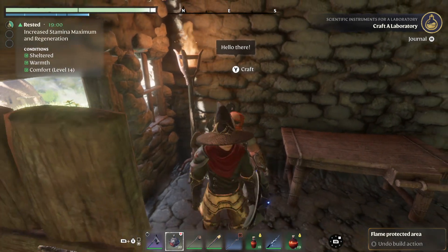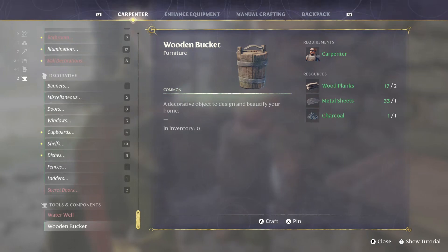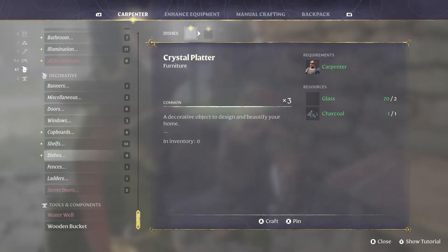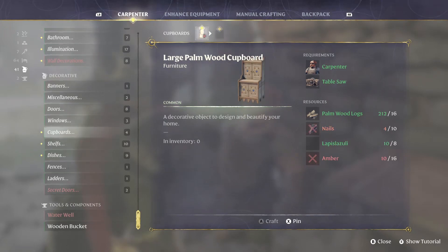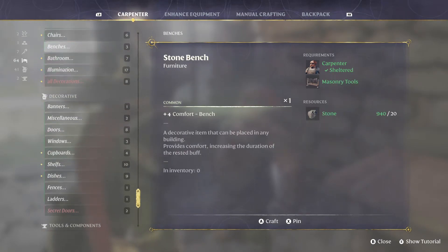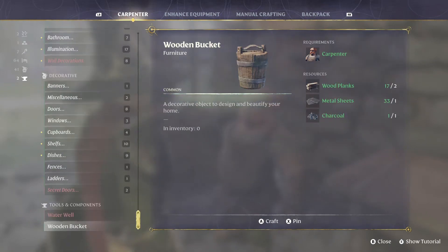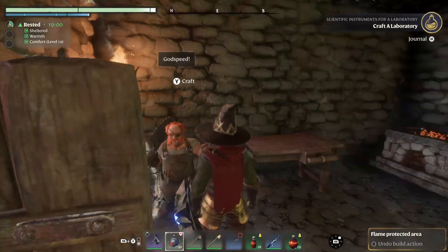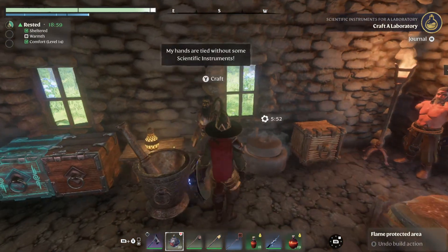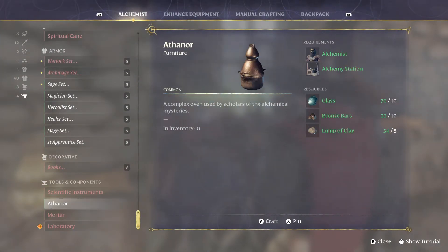Oh wait - maybe something will unlock when we collect our glass. We got glass going here. Lots of glass! Glass, plus 8 more carpenter. Maybe we can craft an Athenor or whatever that thing was. Nope. Dishes, shelves, cupboards - darn it. Oh, I can make an Athenor!